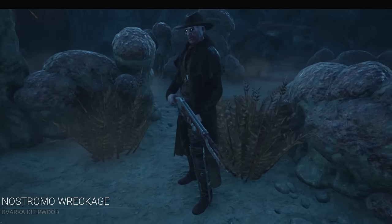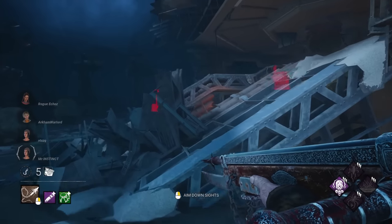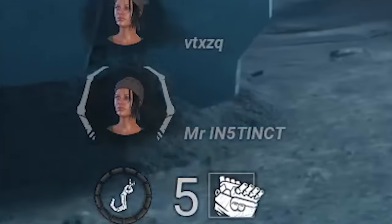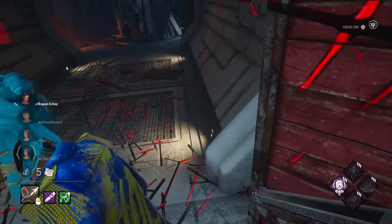Alright, here we are with our super aggressive Deathslinger build. We'll try and find these guys as fast as possible and build up some speed. Our Obsession is Nia, so that's who we'll get Play with Your Food stacks off. And here's our first person — we can get some Save the Best for Last stacks.